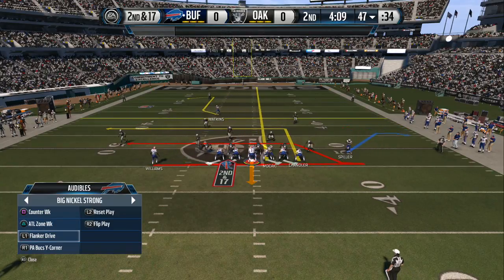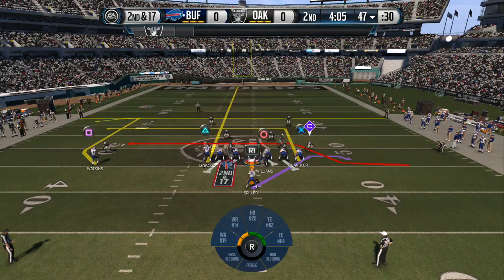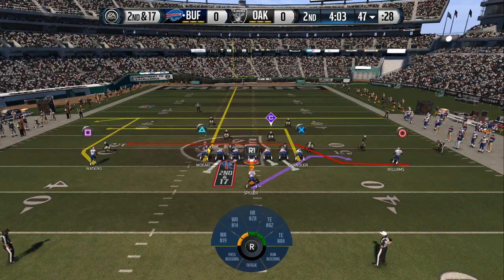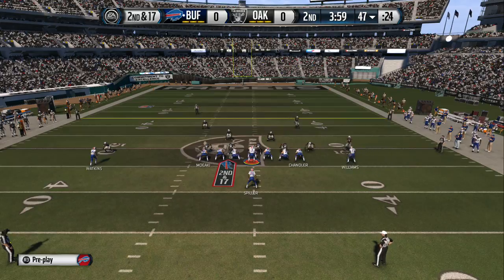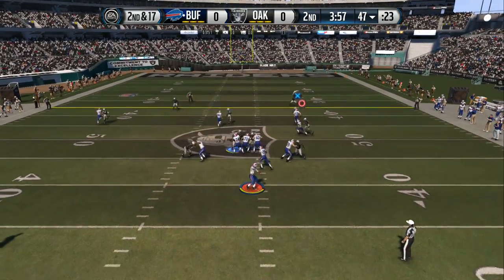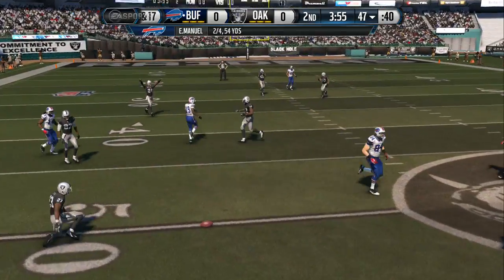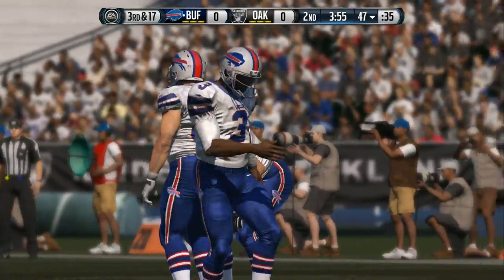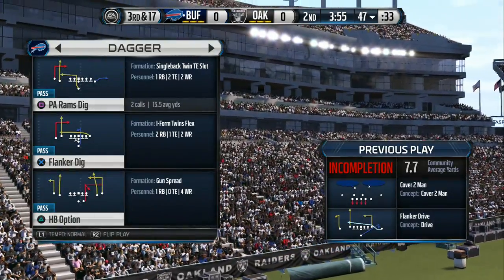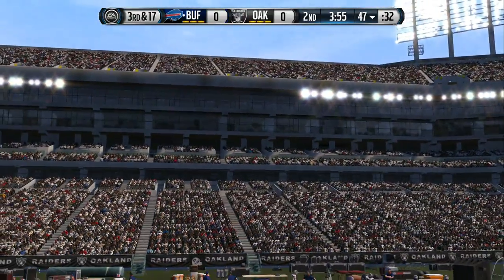Williams going to get set in the slot for this snap. Off the mark on that short throw. Good job by the corner, knocking the football down on the throw down the field by the quarterback. That will go down as a pass defense by him.